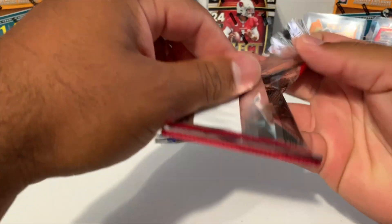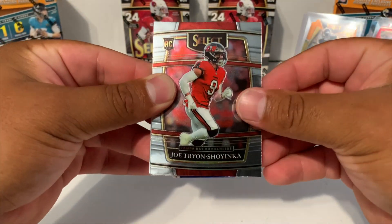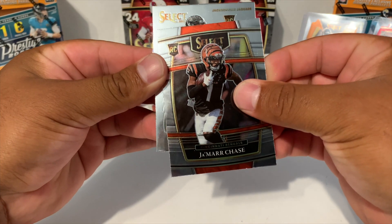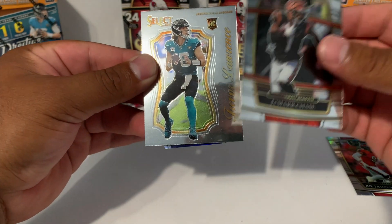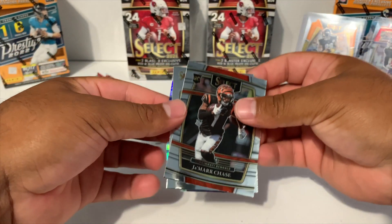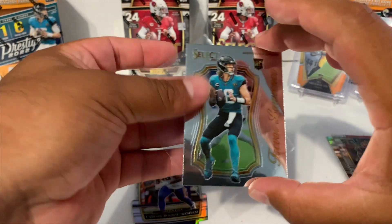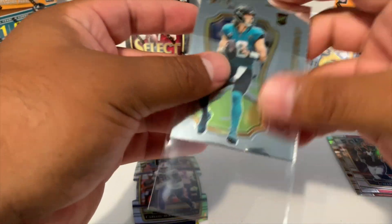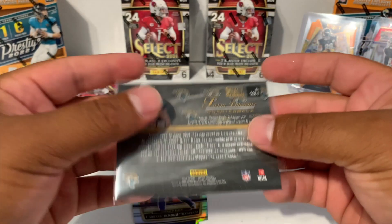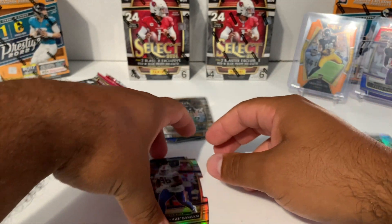By the way, let us know in the comments if you guys opened up any Select football this year and what's the best card you've pulled. We got a Joe Tryon rookie, Jamar Chase — nice — a Trevor Lawrence rookie, and another rookie, Carlos Boogie Basham. I'm going to be sleeving up these three — got Jamar Chase, Trevor Lawrence, and these certified inserts look identical to the ones from last year. Really nice looking card, and then Boogie Basham.